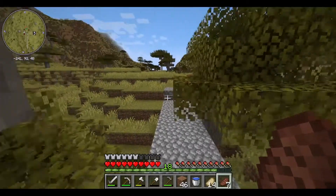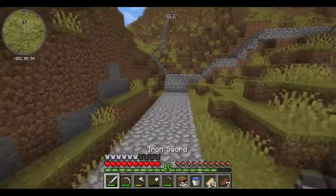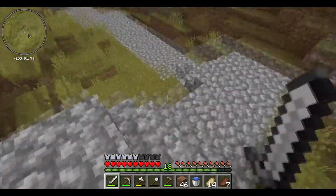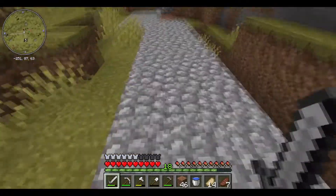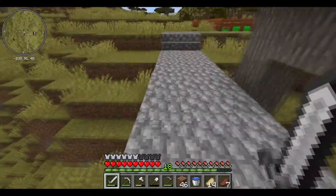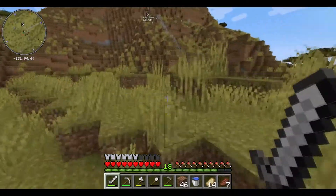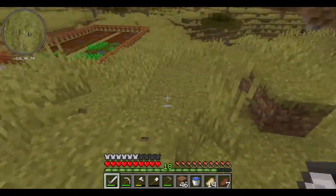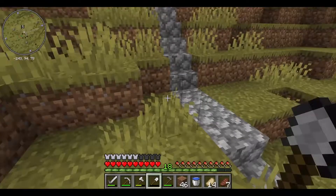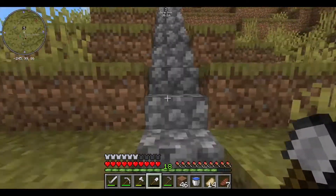Alright, so right now I have built this little pathway between my base. As you can see, this is the old pathway that already exists. And now I have this bit which is a bit winding, but that's because that hill was there. Maybe it'd be good to have like a little spur off that goes like that - that might be good.